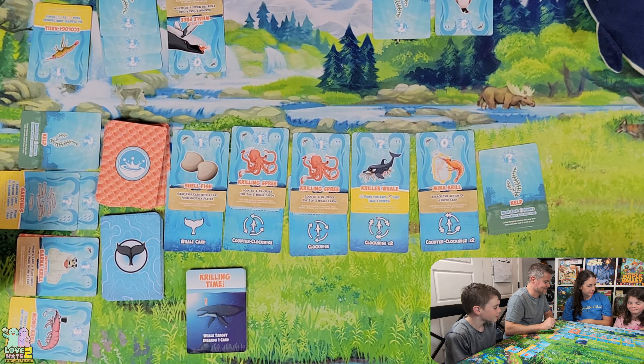It is Mom's turn. She takes Kriller Whale — the card that gives points for action cards. We flip out Ocean Road Krill — worth one point, move whale to any location when drawn. The whale moves clockwise two spaces to Lance. The whale card is Krilling Time — Lance has to get rid of something. He discards a card and gets a kelp because he gave up a krill.